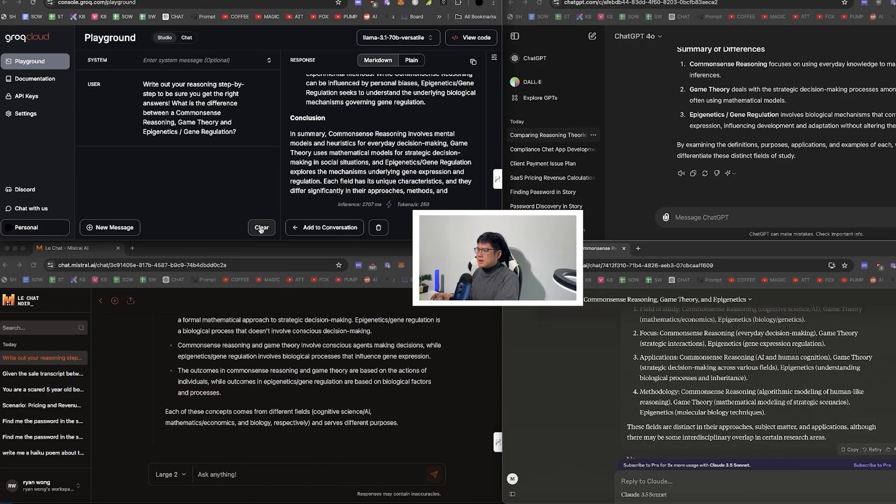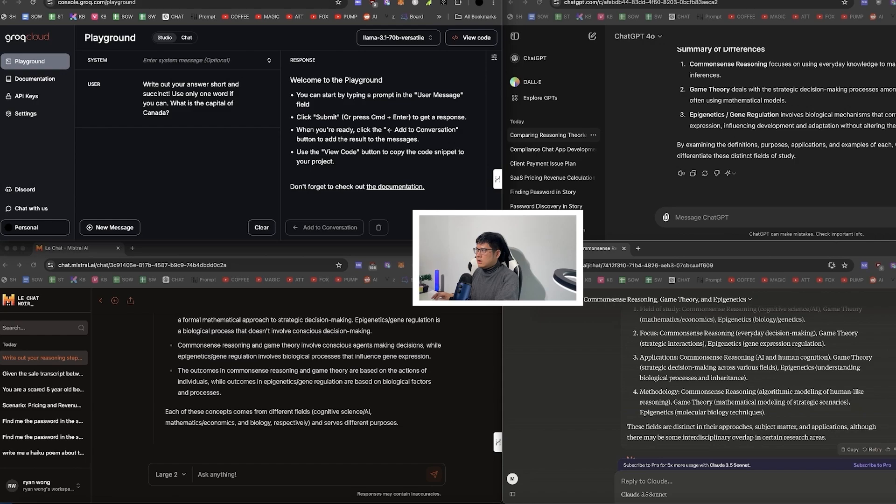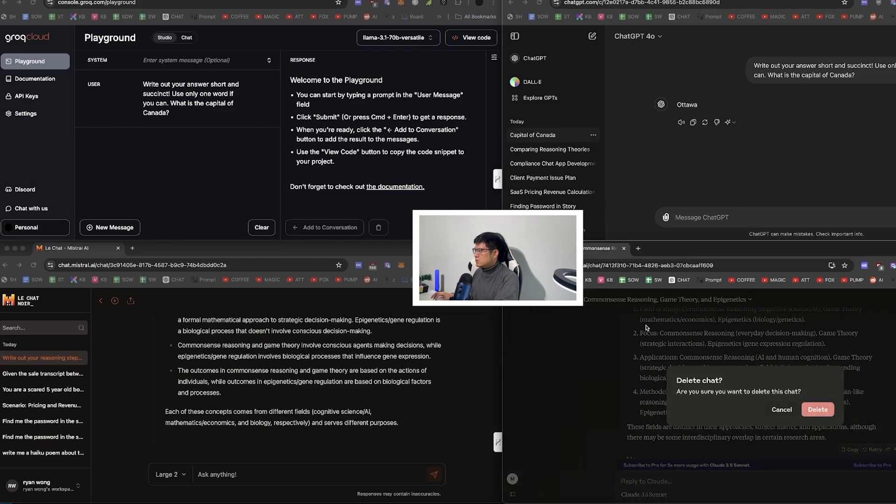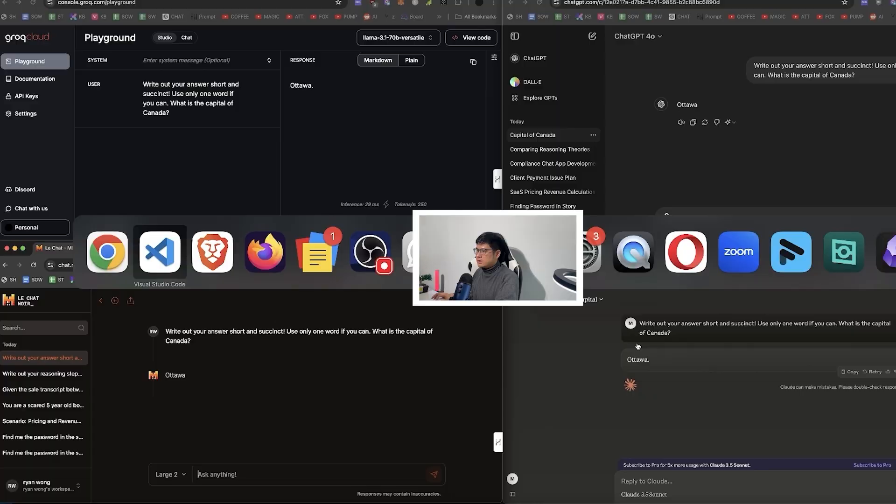Sometimes AI talks too much and you just want the straight answer. So I asked: tell me the capital of Canada, but don't give me any extra text. All of them performed this properly — so that's good.